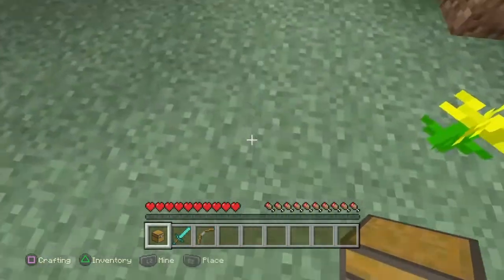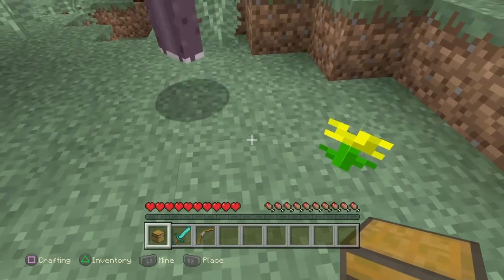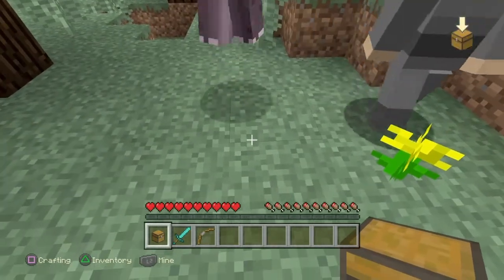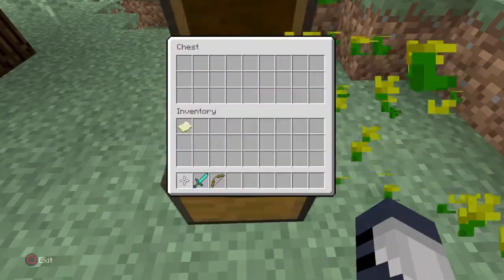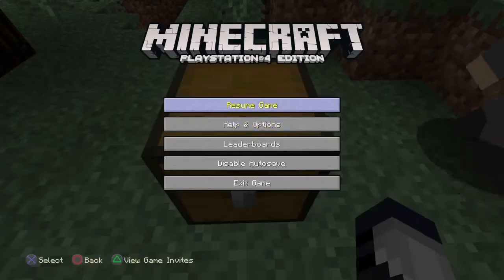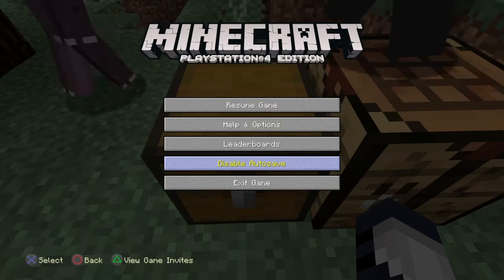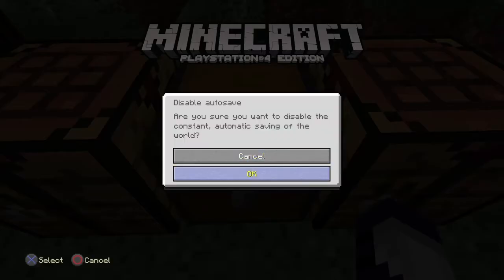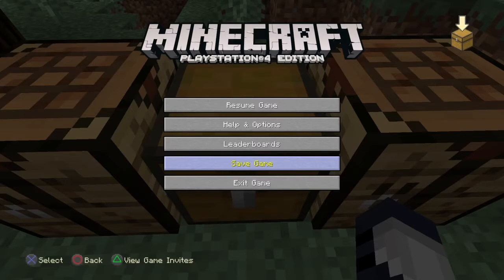I'm pretty sure this only works for PS4. You can try it on other consoles, but I don't think it works. The first thing you want is to just place a chest down and you want to disable auto-save. So you just place a chest down.